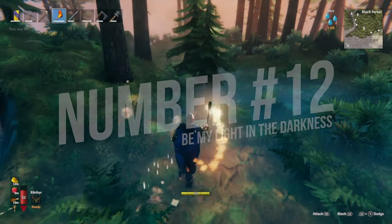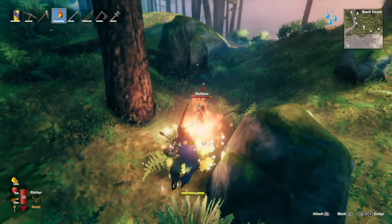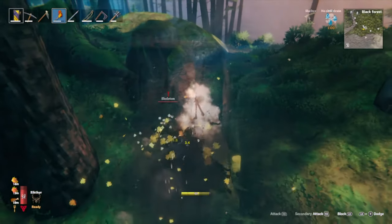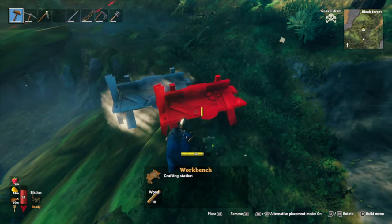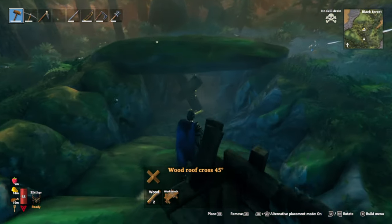Number 12: if you want to explore caves early game, just make a bunch of torches and smash the skeletons with those. They are pretty effective and you can see a lot more with them. Also, just close doors if you've taken too many hits and run away. If you've fully explored the cave, throw down a workbench and cross them off so you don't have to double check.